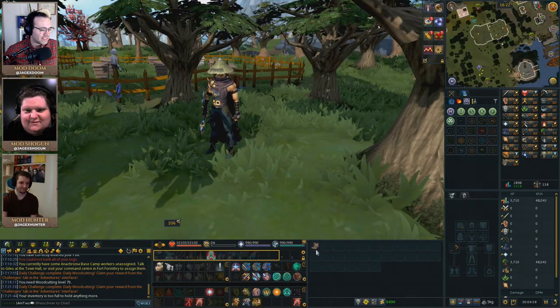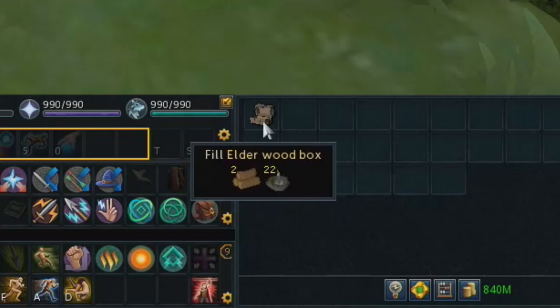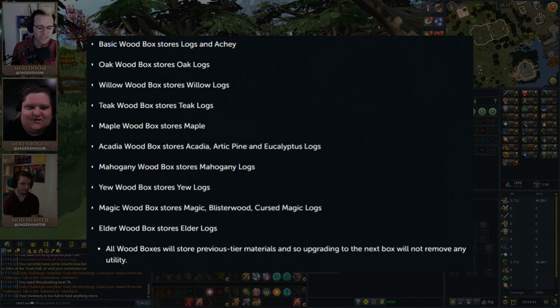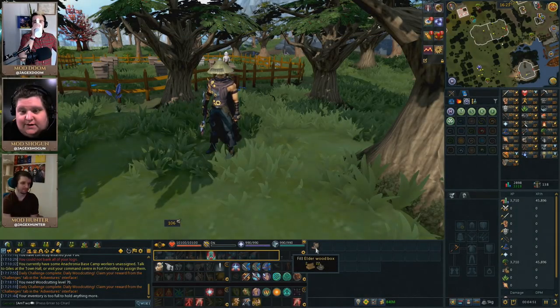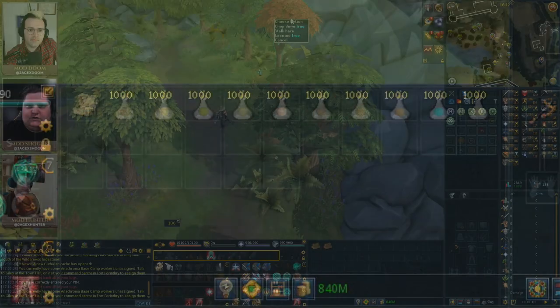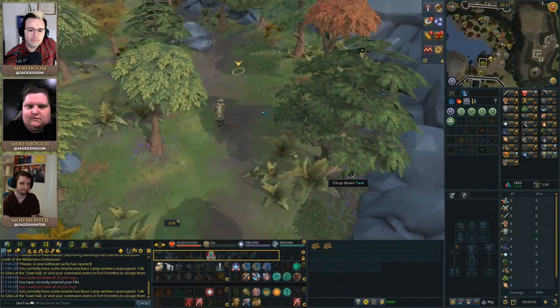The wood box is a new item also being introduced, which works pretty much just like the ore box for mining. It needs to be upgraded incrementally to hold more logs and more log types — you can upgrade it from basic to elder — and they will also hold the new stone spirit equivalent, wood spirits. Wood spirits are not added to any monster drop tables and are received through bird's nests.